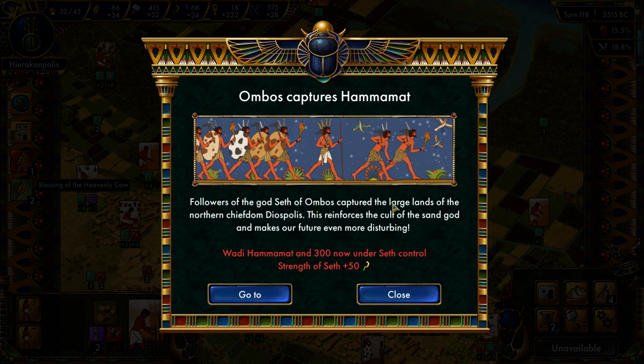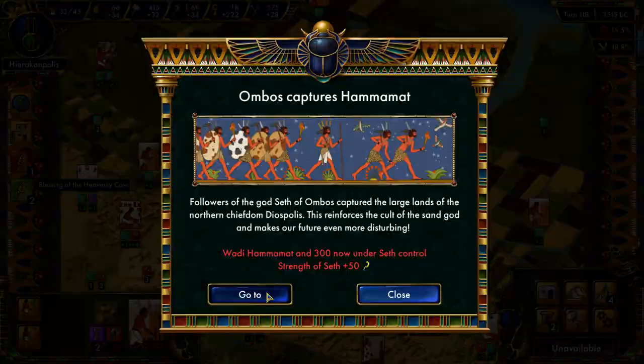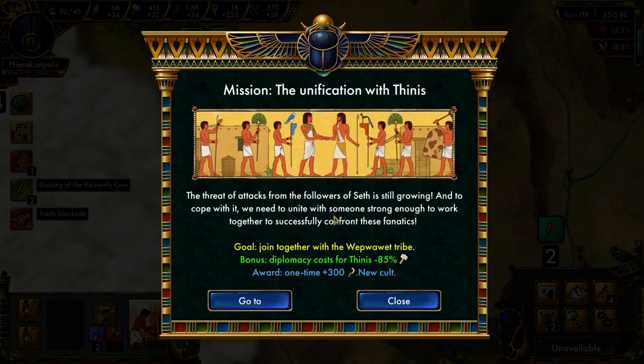Followers of the God of Sel have captured the large lands of the northern cheese film of Diospolis. The reinforcement of the Cult of the Sand God makes our future more disturbing. We get another mission: the Unification with Thinus. The threat of attacks from the followers of Thad is growing, and to cope with this, we need to unite with someone strong enough to successfully confront these fanatics. The diplomacy cost for Thinus is going to be reduced tremendously.